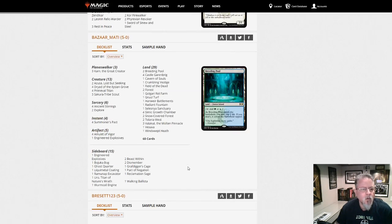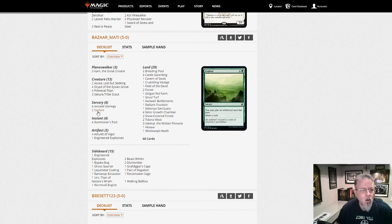Bizarre Mati with Amulet Titan. Explore — I'm not big on knowing the ins and outs of how Amulet's being built these days, but I don't think Explore has been a thing lately. So that's an interesting tweak, or a return to what it was now that Once Upon a Time is gone — going back to some older builds.